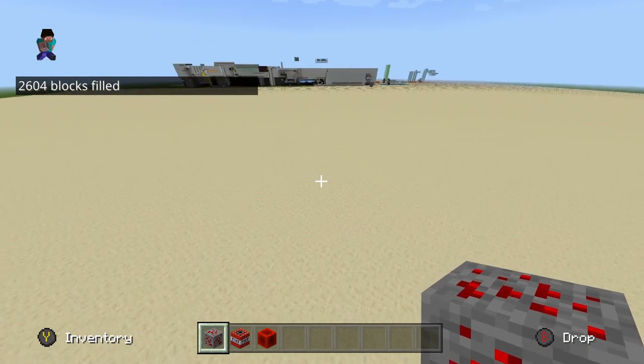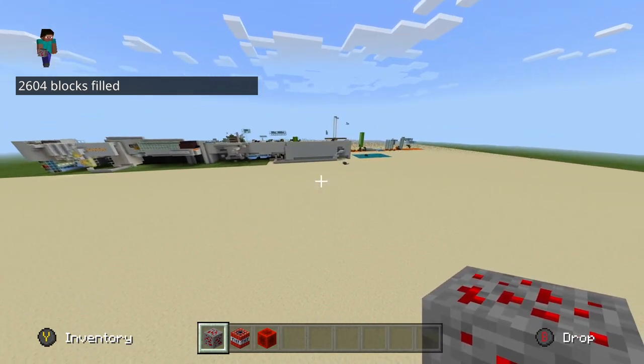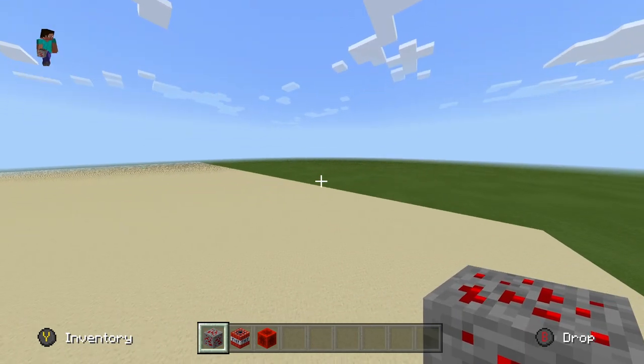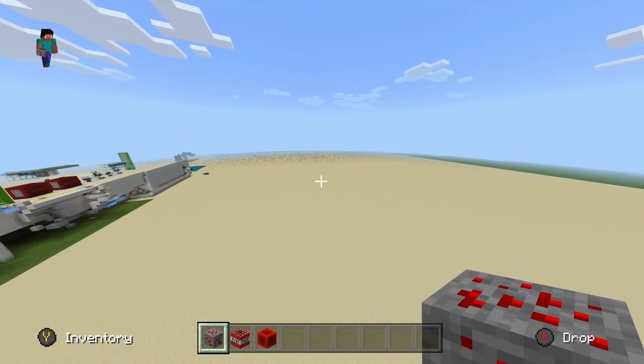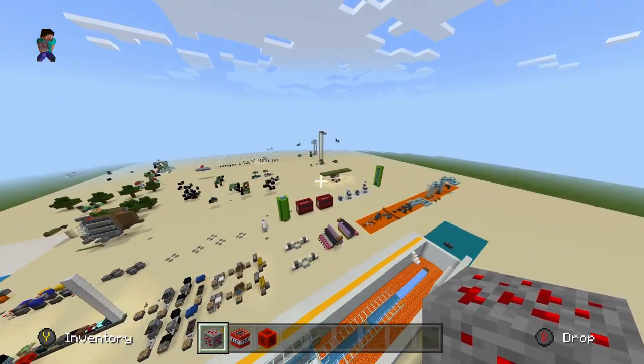Just be careful — if you had a house or any redstone builds there, it would not restore those. That's basically the fill command. Just be careful with it, it's very overpowered. Also, always remember that you can only fill in 32,768 blocks at once. It would be nice if you could fill in the entire world, but that's unfortunately too many blocks for the command to handle — only 32,768 blocks can be filled in at once.